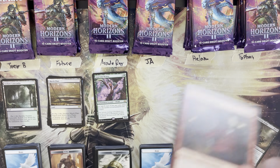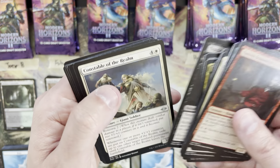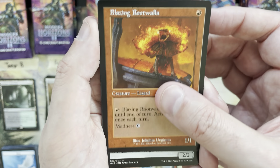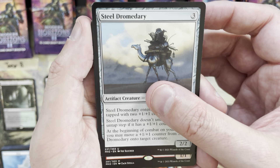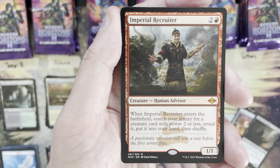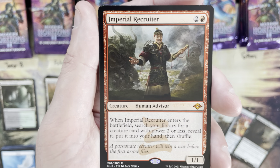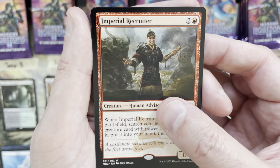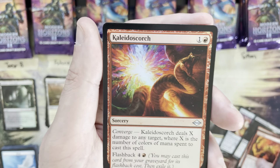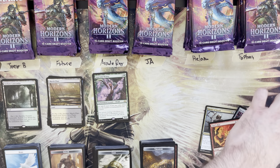Third pack for Ja: Constable of the Realm, Blazing Root, Wall in retro frame, Steel Dromedary — mythic is an Imperial Recruiter! There's a nice reprint slot mythic. Cabal Coffers is probably the best you could do there, but Imperial Recruiter is not bad — that's a three mana value. We get a second look, and a Kaleidoscorch foil uncommon. I'll sleeve the Recruiter.